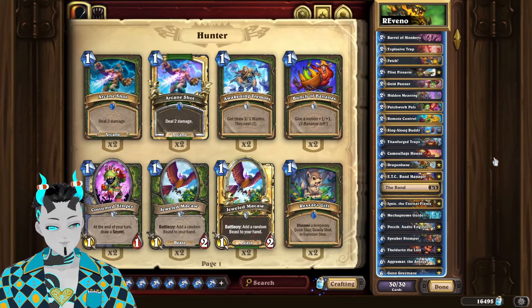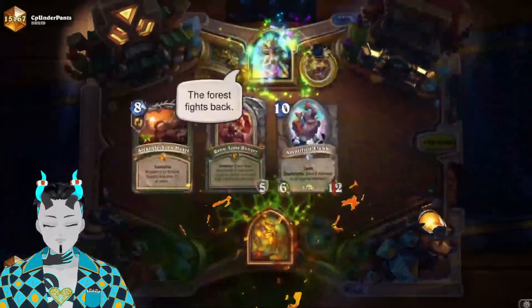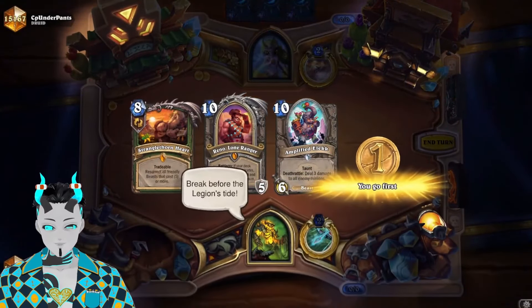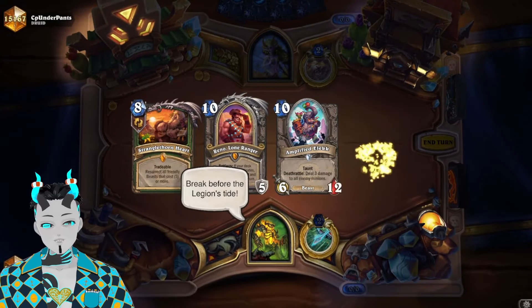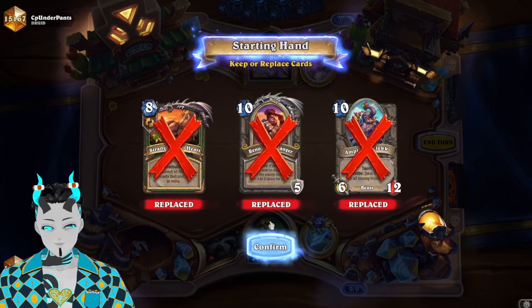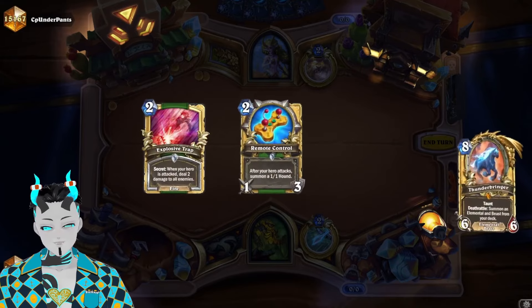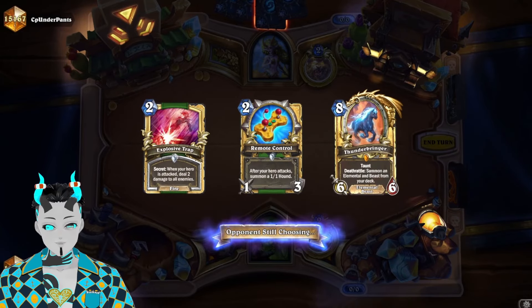Okay, time for a game against Druid. Druid is one of those classes where there are quite a few different options our opponent could be playing. It's worth mentioning the reason why we're playing Elk is because there aren't really that many high-cost beasts we can use with Thunderbringer, and it's just a decent AoE removal tool. Speaking of Thunderbringer, there are actually quite a few cards I thought about putting on the thumbnail of this video.